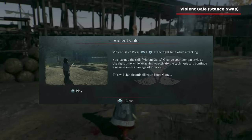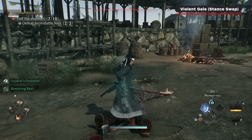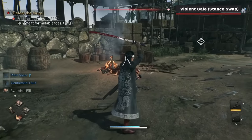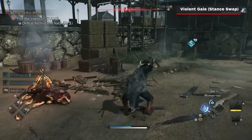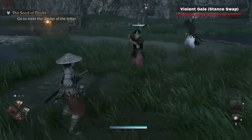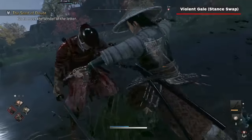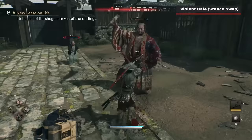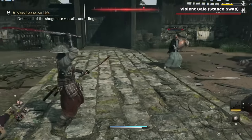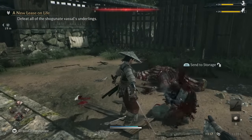When your weapon proficiency with a certain type increases to level 5, you will unlock the Violent Gale move for that weapon type. This move allows you to dynamically switch between weapon stances mid-combo, similar to the Flash Attack. Simply swap weapon stances with R1 and the right stick as you normally would, but mid-combo, and your character will change stances while keeping up the attack. Now you can swap stances to use a move that only one of your stances has access to, or if your enemies start changing stances, but without dropping your combo.